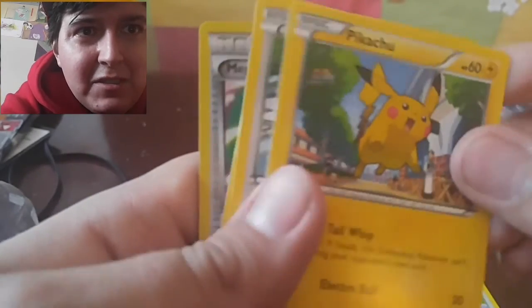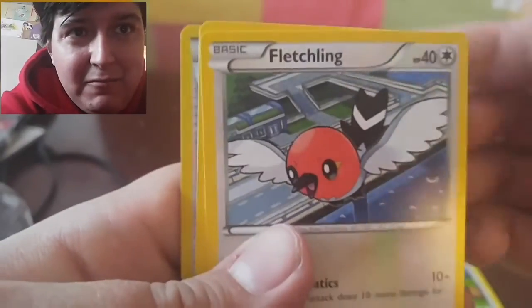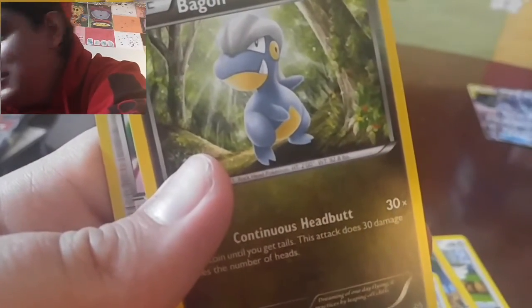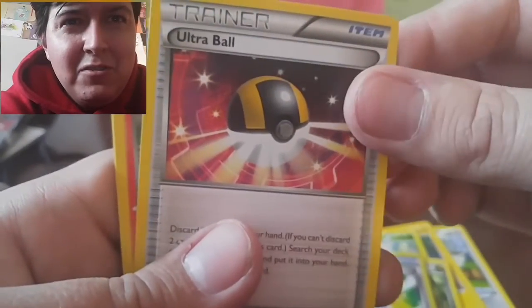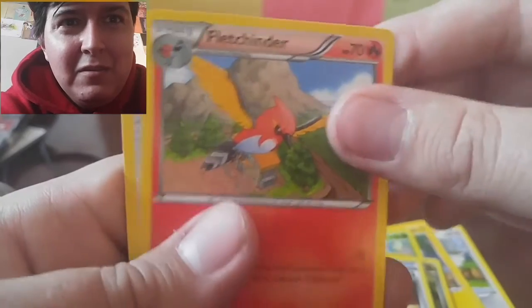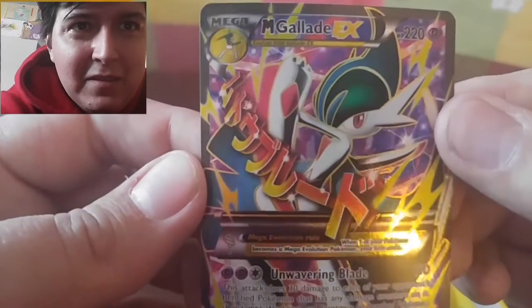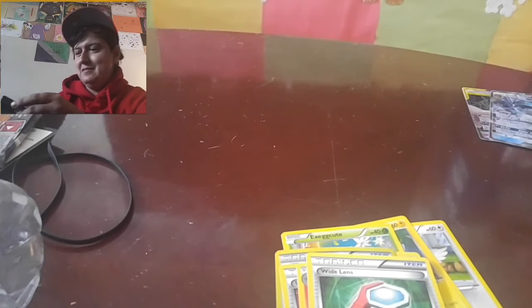Okay so from the Roaring Skies pack: Pidove, ooh look at that Pikachu — that's really nice! Fletchling, Exeggcute — these cards are really nice, check out these Exeggcute. Bygone. Reverse Mega Turbo. We needed Raichu — we didn't have Raichu. White Kyurem. Oh, nice — check that out! We're getting the hits today.